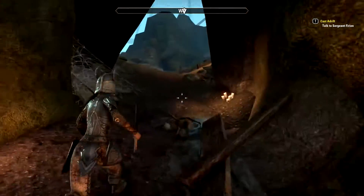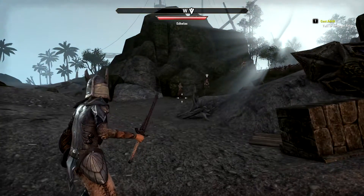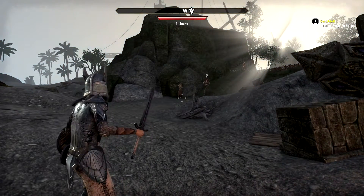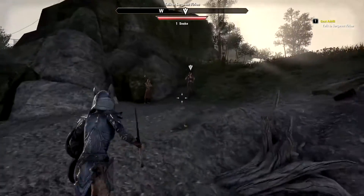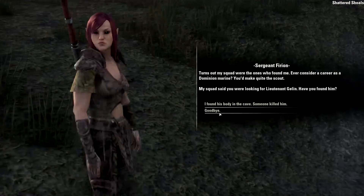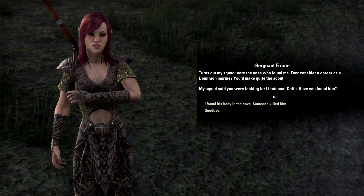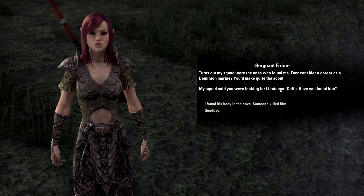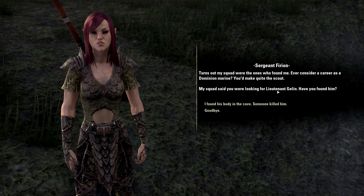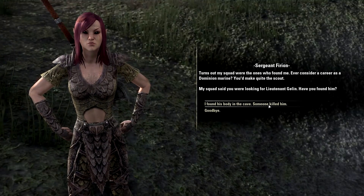Let's see if we can't finish up - oh, they're right here. I don't know how to put that stuff away. All right, let's go talk to this person. Fury on: 'Turns out my squad were the ones who found me.' 'Never consider a career as a Dominion marine.' 'Not really - you've made quite a scout.' 'Oh yeah, my squad said you were looking for Lieutenant Gelin - have you found him?' 'I found his body. Someone killed him.'